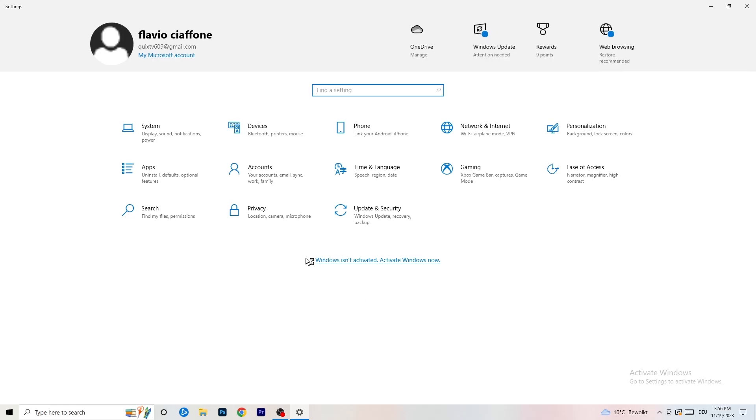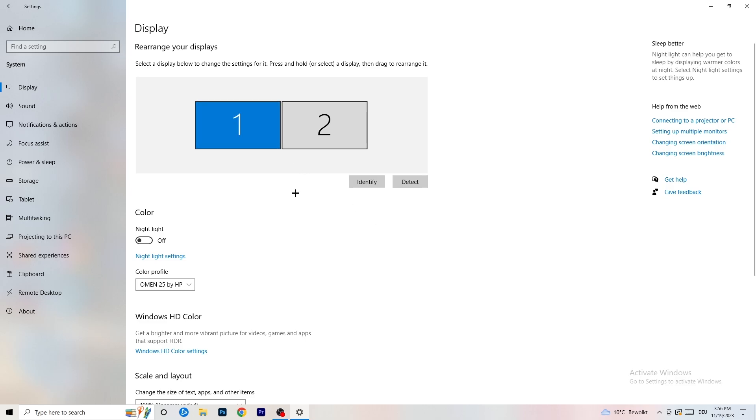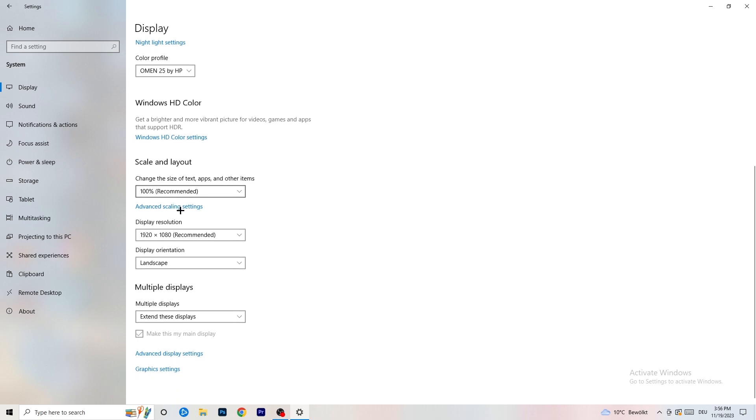Go back and click System — you'll land on Display. If you have two monitors, identify which one you play on. Under Scale and Layout, set the size of text and other items to 100% as recommended. Make sure your display resolution matches your in-game resolution — for example, if you play at 1920x1080, your monitor should be set to the same. Mismatched resolutions can cause launch issues.